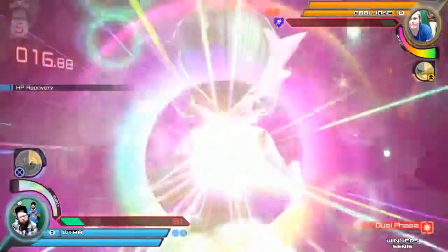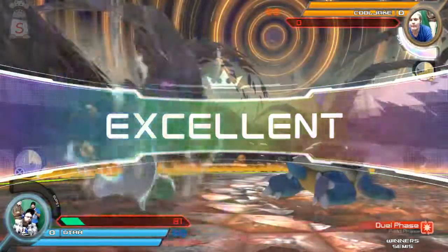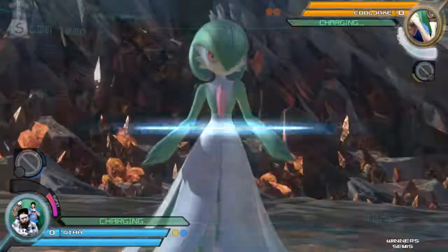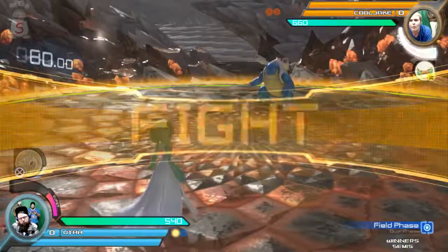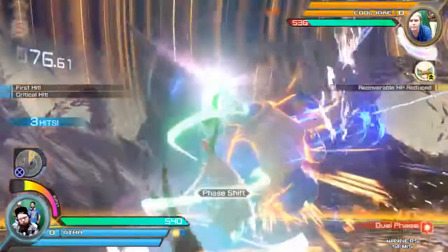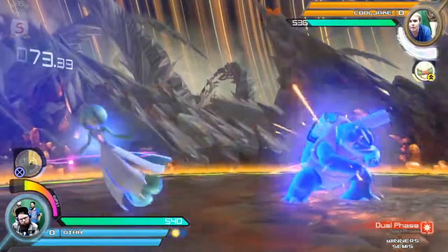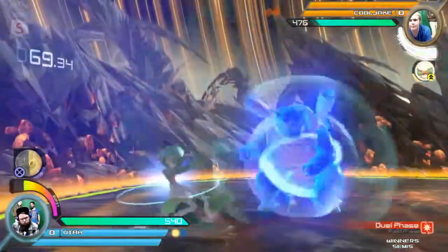Ignoring the grab next time — this is smart. He may have had to activate his burst there to live, but winning that round is still really important for him. Gives him the momentum. He does have about a quarter of a meter of burst and synergy for himself. Gardevoir builds it pretty quickly as long as Utah can keep winning phases. And we just saw that right then.